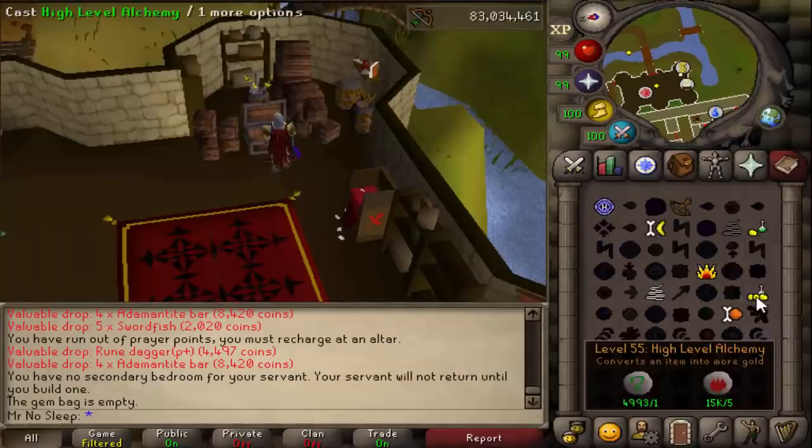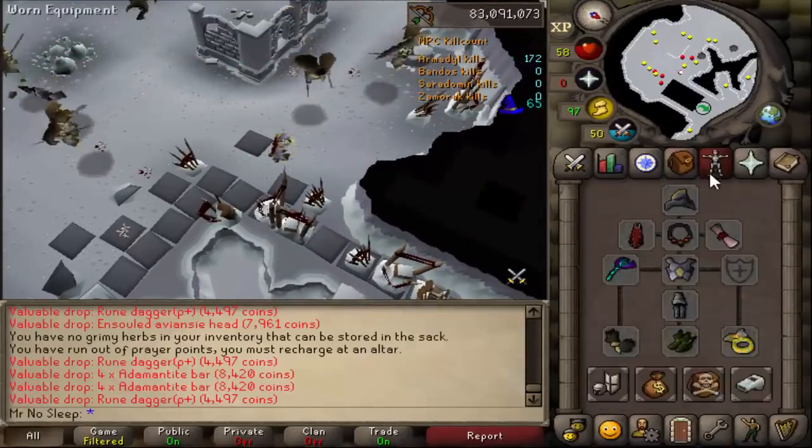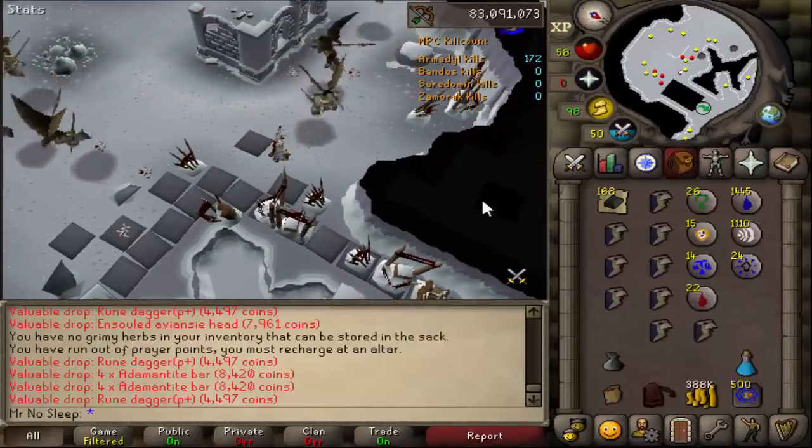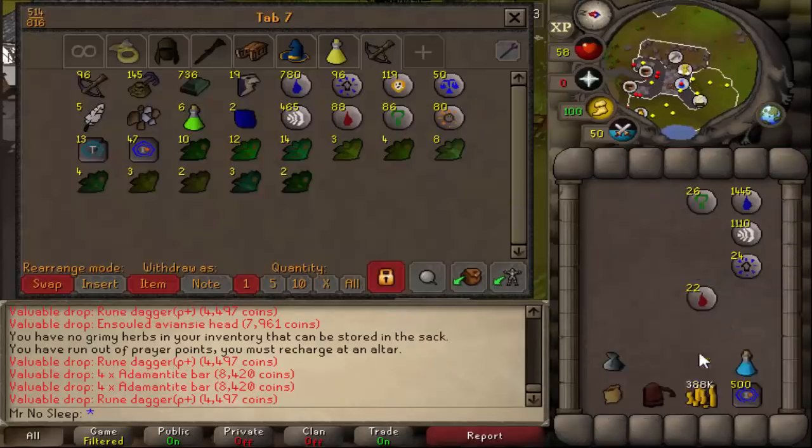For collecting all the items, I kept the tab pretty simple — all the runes on top and the herbs below them. Other than that I was just getting a few gems and the coin stack that stayed there the whole time.